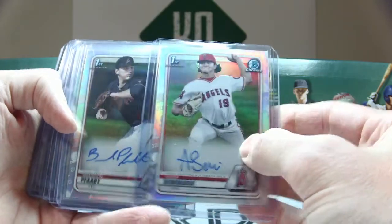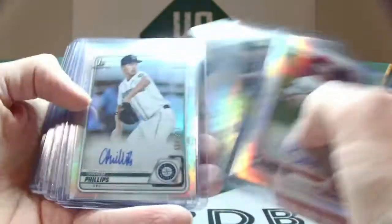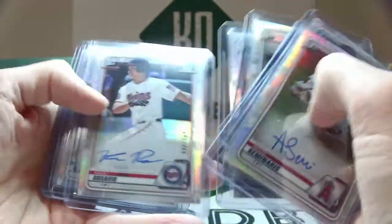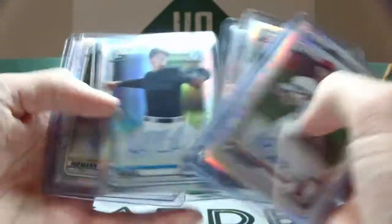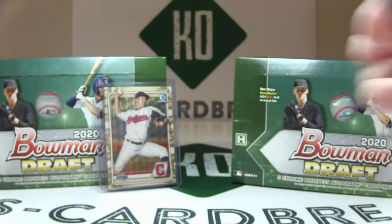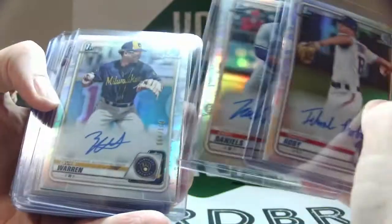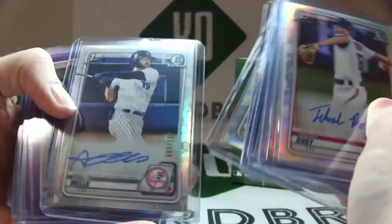Refractor autos out of 499: Adam Seminaris, Brandon Fatt, Connor Phillips, David Calabrese, Kalai Rosario, Kyle Nicholas, Logan Hoffman, Nick Swiney, a few more coming — Takoya Roby, Zach Daniels, Xavier Warren, Sammy Infante, Garrett Mitchell, and Austin Wells.